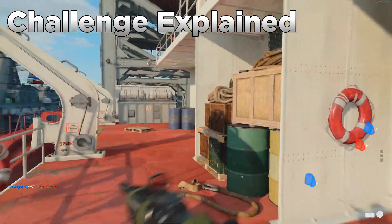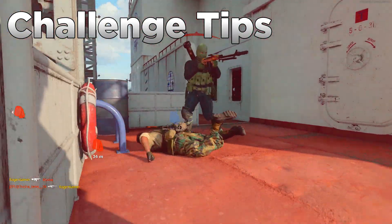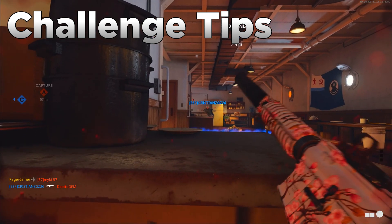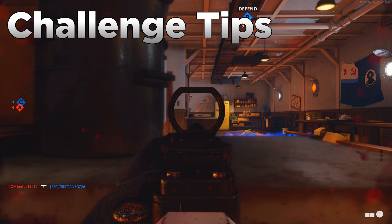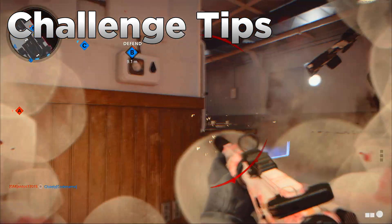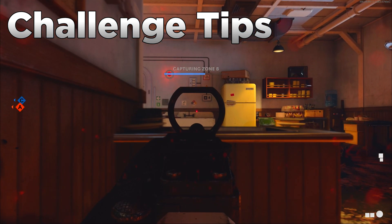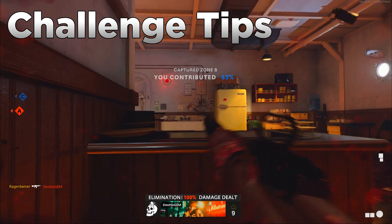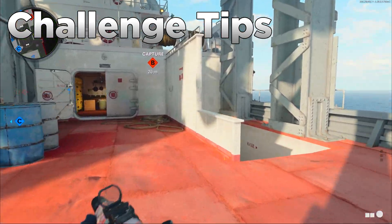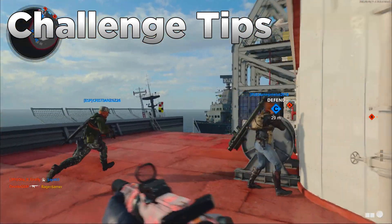The enemy also needs to be looking at you or roughly in your direction — if they're turned away facing the other way, it won't count. You can try to manipulate enemy behavior to get them close to cover. For example, on the B domination point on Armada there's a side corridor in the middle building with tables on either side. Enemies will use them as cover to look across the corridor. You can hang behind the table slightly further back, and when enemies walk through they'll get close to the table and look at you, which should count toward the challenge.